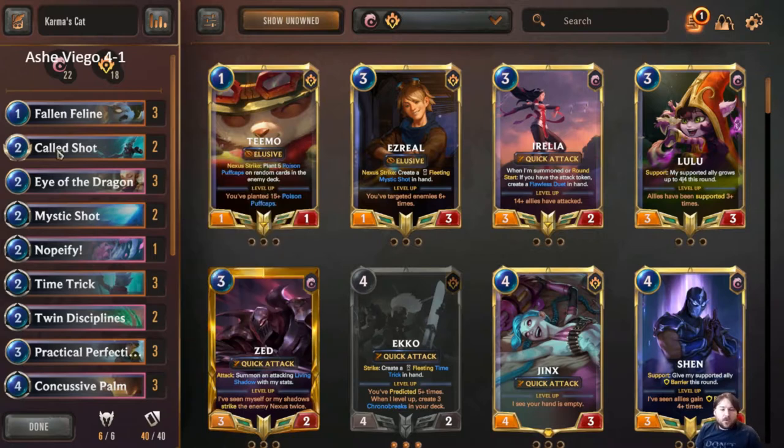Hey everyone, today we're doing a deck tech on a deck I've titled Karma's Cats. Before the matches for this video, it's currently at about a 60% win rate — 59.53 or something — out of around 40 or 50 games. I've been fine-tuning it over the weekend so it has a pretty good sample size. Anything over 50% is great for climbing the ladder, especially when it's that much over.